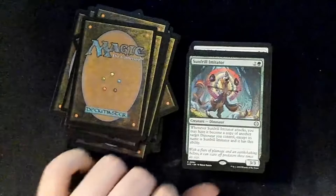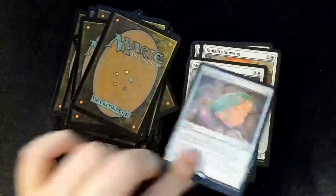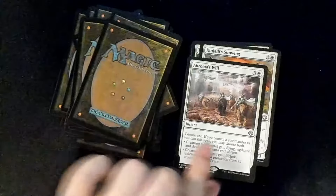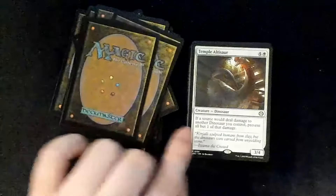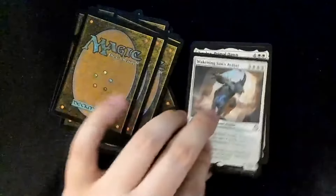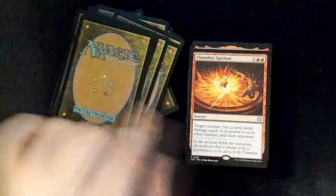Sun-Frilled Imitator, Progenitor's Icon — that's kind of cool. Chromata's Will, King Jallez's Sunwing, Temple Altisaur, Waking Sun's Avatar, Zacatla, Primal Dawn.